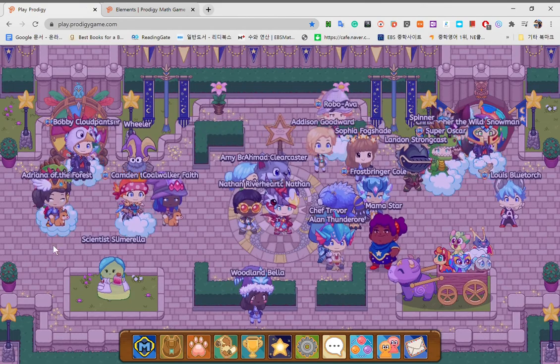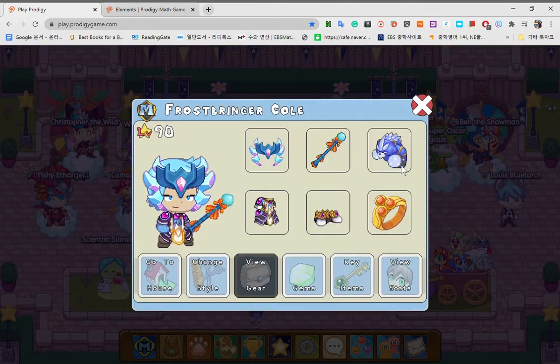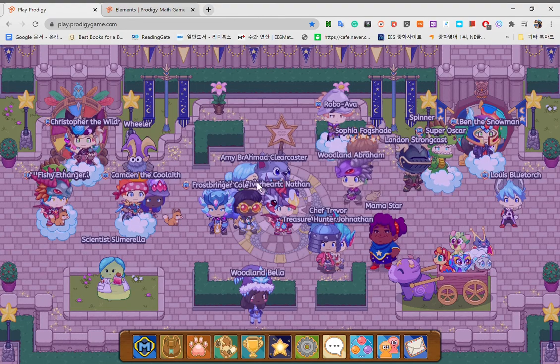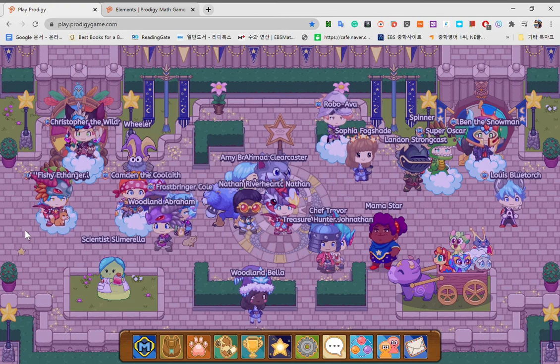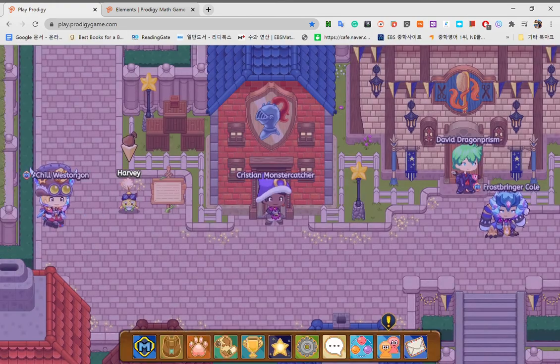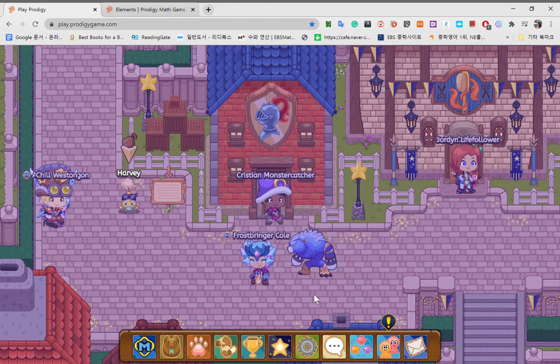So your pets help you fight. And you also have buddies — for some reason Arcturus is also a buddy and a pet at the same time. And even if you don't have him on your team, you can still fight with at least your epic attack, which is pretty cool. That was the thing I used to do this frigid blast attack.